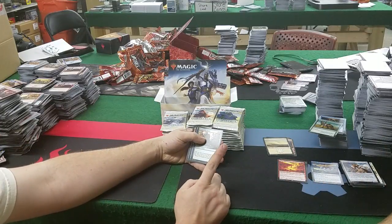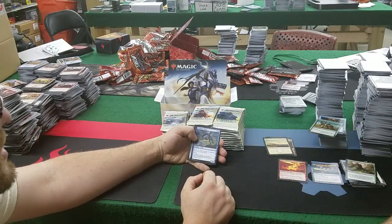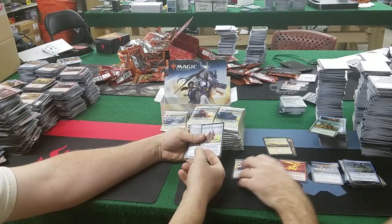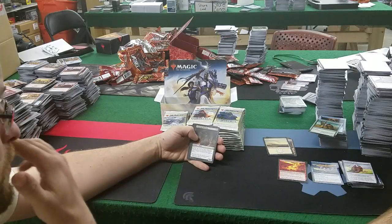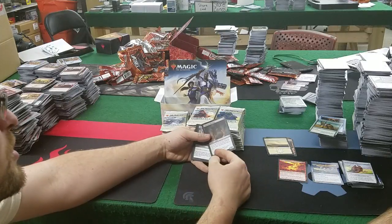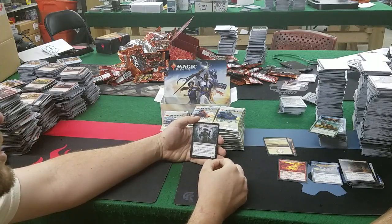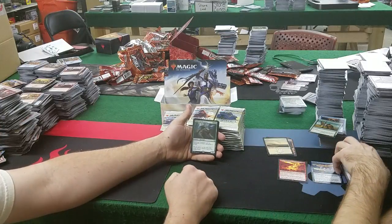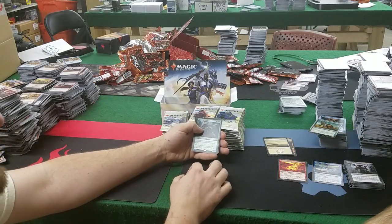Primordial Wurm: 6 mana for a 7/6 — take that, Colossal Dreadmaw! That is crawl worm. Academy Drake: 2 and a blue with kicker of 4. Another Power Stone Shard — hey, look at that! Lingering Phantom: 6 mana for a 5/4 — whenever you cast a historic spell, you may pay black to return it from your graveyard to your hand. Creature sack outlet: 4 mana for a 2/3, with 2 mana sack a creature to draw a card. Steel Leaf Champion: can't be blocked by creatures with power 2 or less — 3 mana for a 5/4. Good rare.